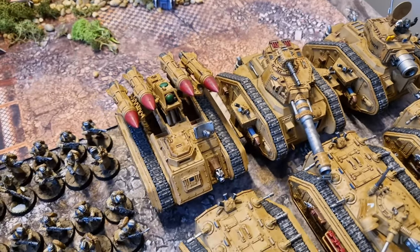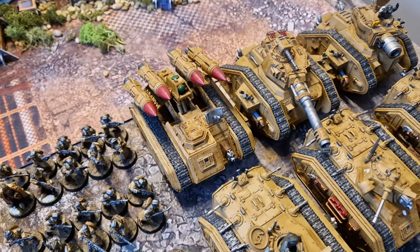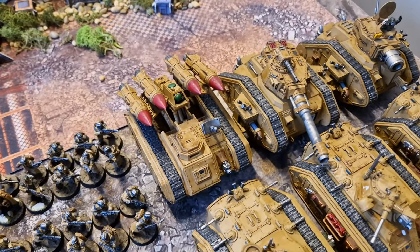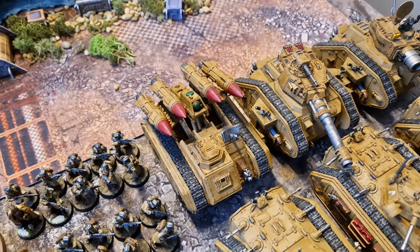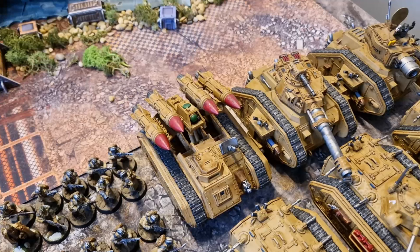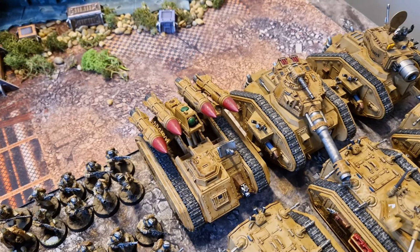We've then got a little bit more indirect fire — this is the Manticore. You know them, you love them. They are very hot on Imperial Guard lists right now. The ability to sling out indirect fire at flat damage three shots is amazing. They are very swingy though — they're D6 plus one shots. The reason I'm not taking double Manticore is because I like a little bit of reliability.